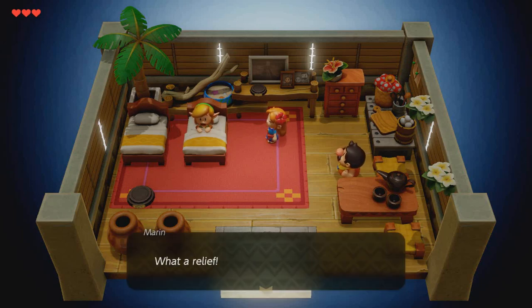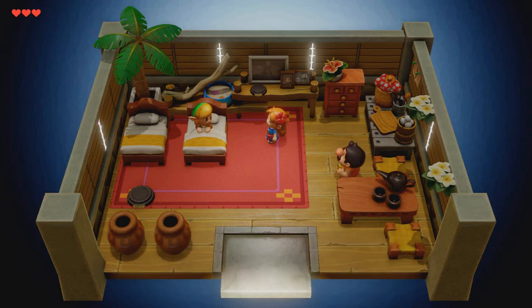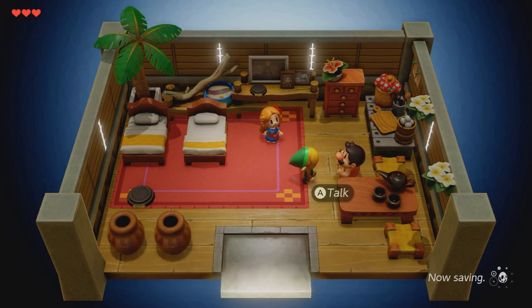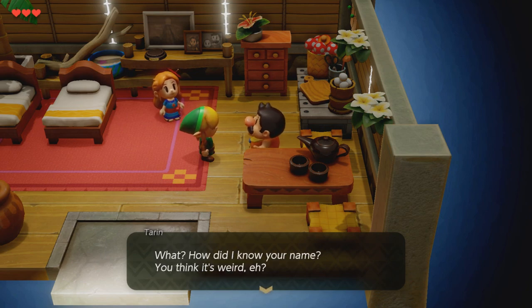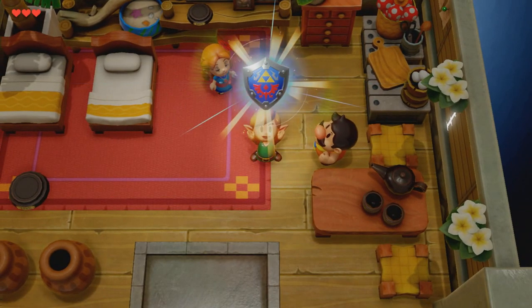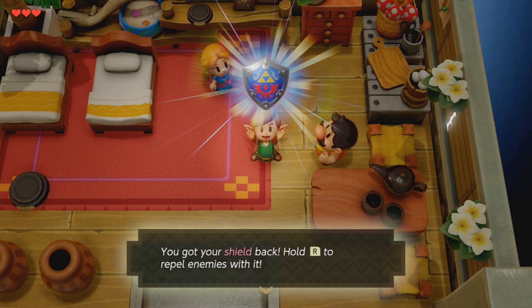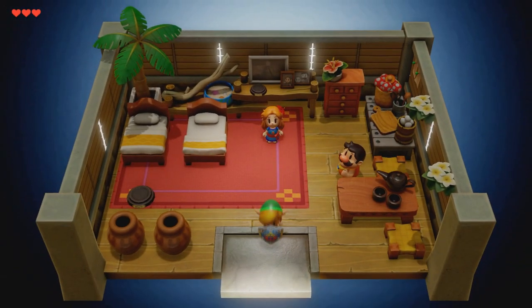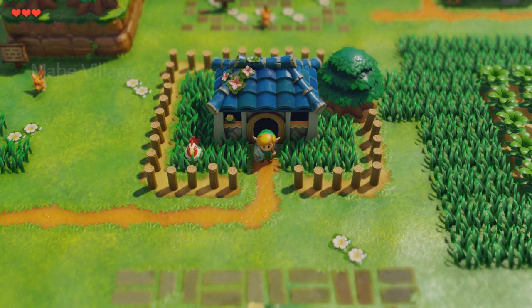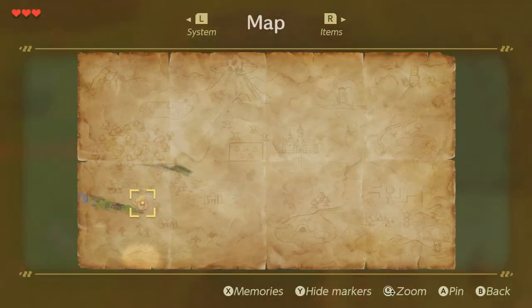Hello YouTube, welcome back. This guide is going to show you how to get the shield, the sword, navigate through the Mysterious Forest, and what to do with the raccoon. Maybe you're here for the raccoon part because I was confused on it too. This is also going to show us the location of the Tail Cave — that's our first dungeon.